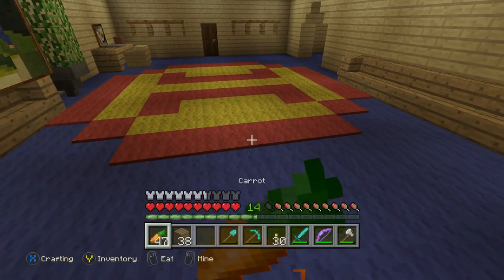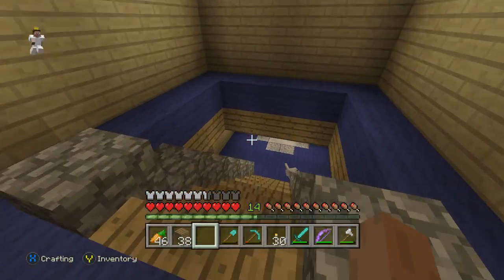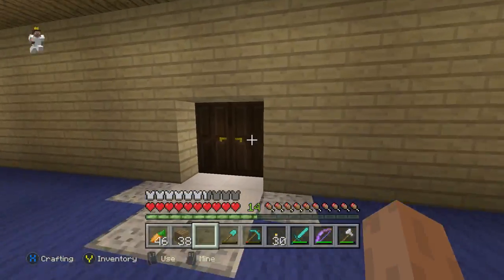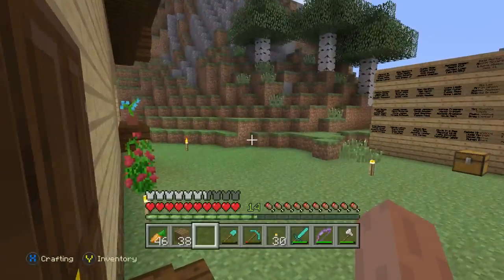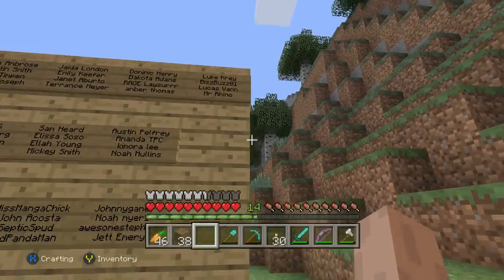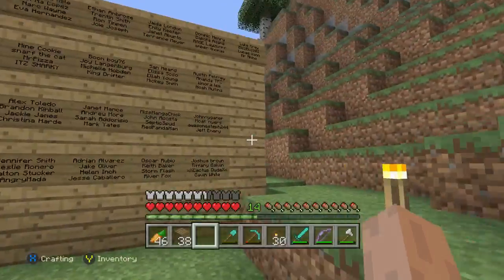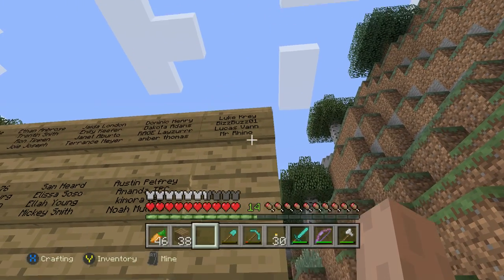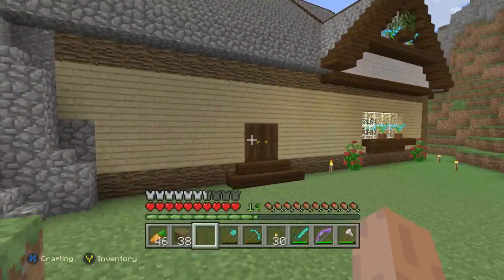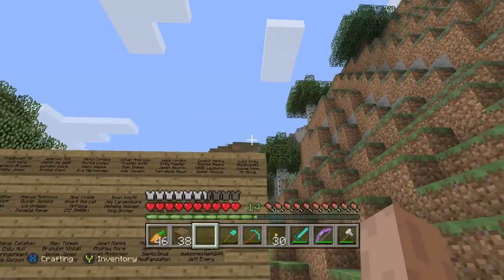Off we go. We're going to eat ourselves one more carrot — eat ourselves some breakfast since we just woke up. And then we're going to go right on down here and see who has been at it today. Let's take a peek out here — hold up, make sure there's no Creepy Crawlies, make sure there's nothing. Alright, we're good! So joining us today on the Wall of Carnage is Mr. Rhino. Congratulations, Mr. Rhino, on getting added to the Wall of Carnage! Now remember guys, if you want to get added to the Wall of Carnage just like Mr. Rhino here, all you got to do is leave some comments down in the comment section below, and I'll be choosing one lucky person each and every episode.